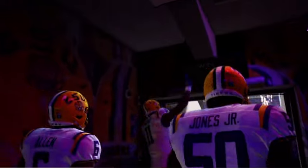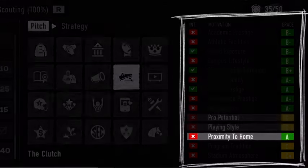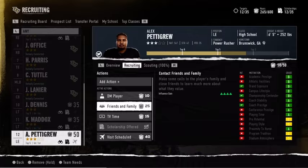A recruit's interest in your school is decided by 14 different pitch grades like proximity to home, playing time, and brand exposure. So you'll need to discover how your program's pitch grades align with your recruit's desires, in addition to scouting for talent.